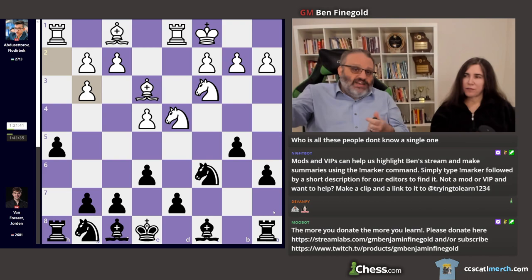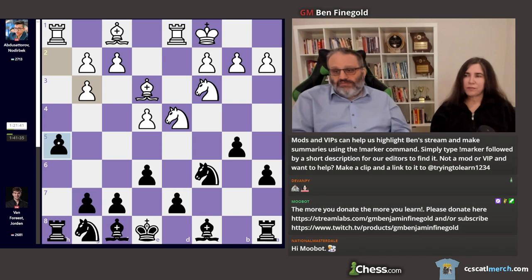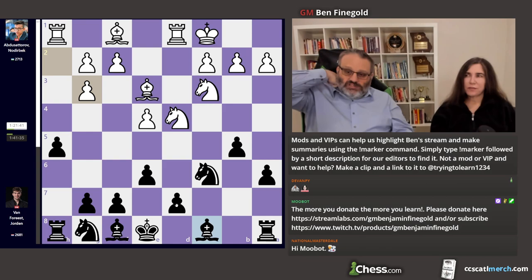To me, this looks pretty bad for black. Black doesn't have any development. I don't like his h-pawn on h5 here — I'd rather have it on h7. Seems weak. And I don't know where to put this king. I don't know where to put the bishop. So I don't like this position. And the engine agrees — it says white has a nice advantage here.